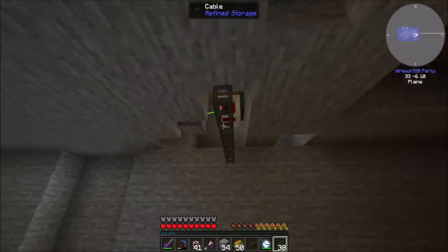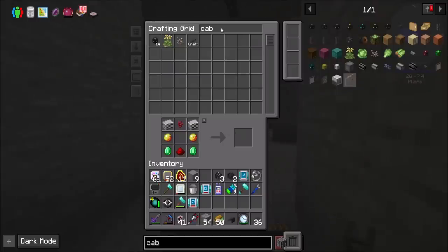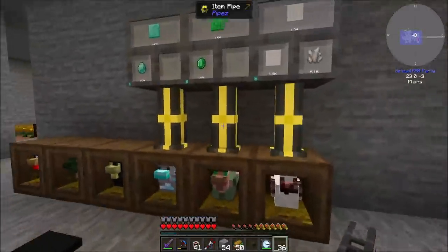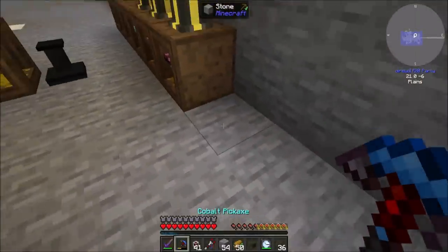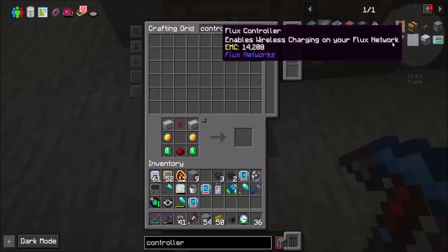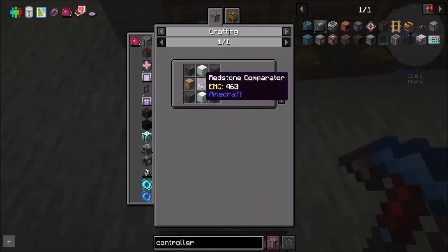Luckily I don't have to run my cabling all that far. Now we should have lots of wither skulls. You probably need a drawer controller. I think now is a good time to demonstrate this functionality — I should be able to make a controller. Everybody keeps saying you can do this, so now's a good time. From Functional Storage — there we go.